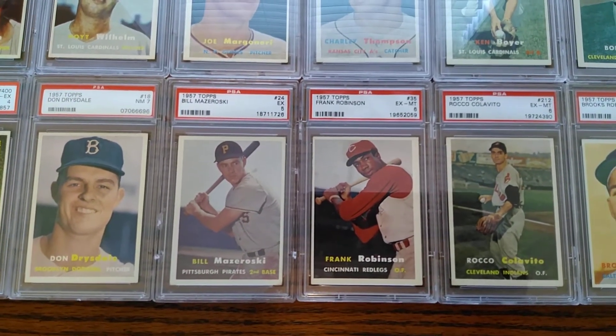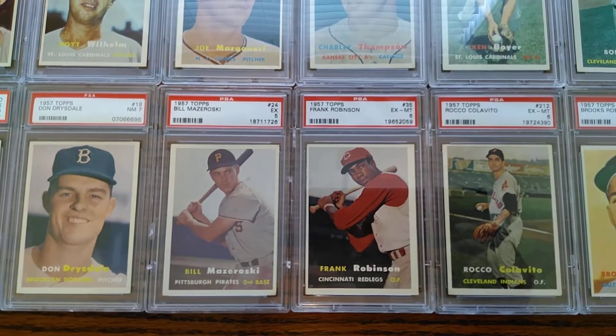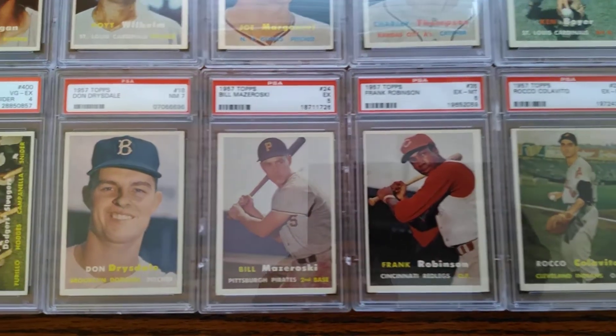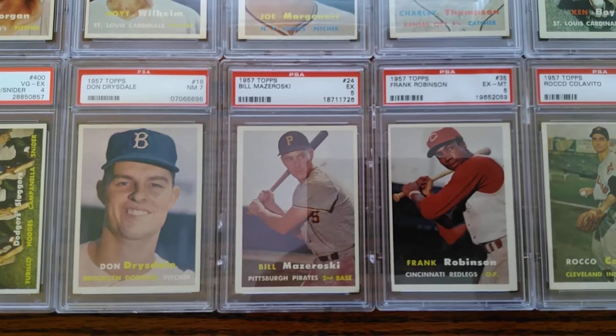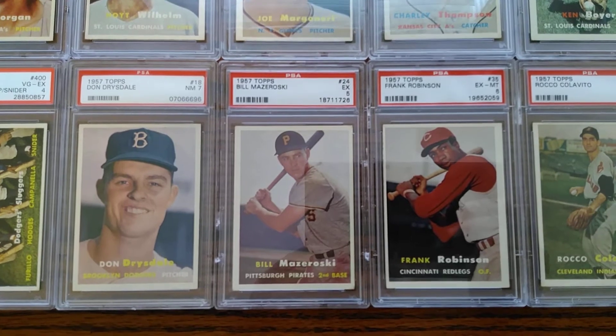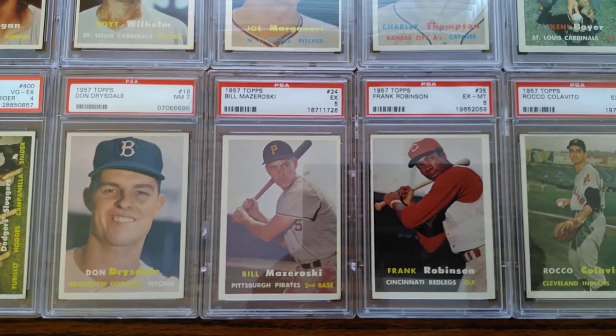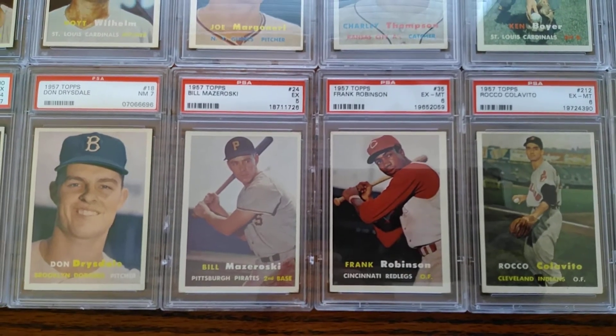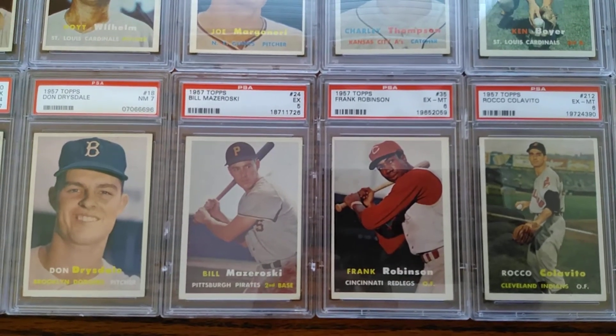There are five hall of fame rookie cards in this set. Starting here with Don Drysdale — love that it shows him in that Brooklyn Dodgers cap. That was the year they moved from Brooklyn, and Bill Mazeroski — I'm a big Bill Mazeroski collector, so I just picked this up a few years ago.